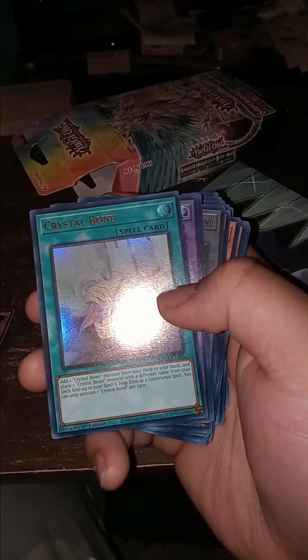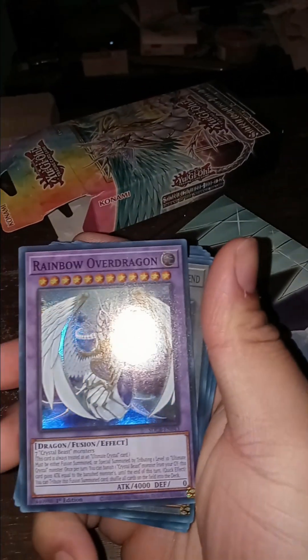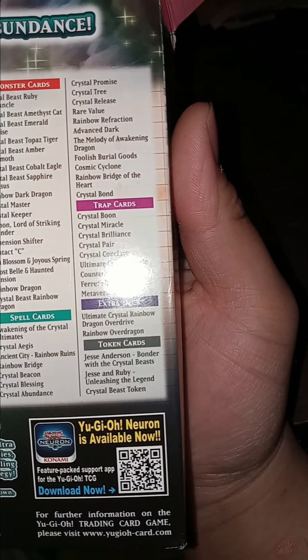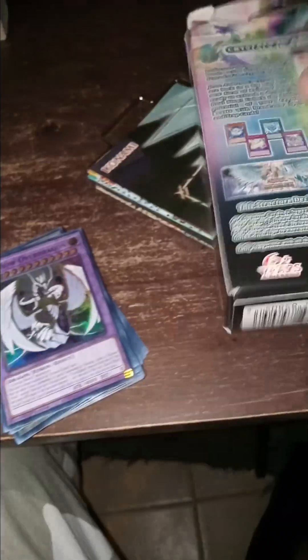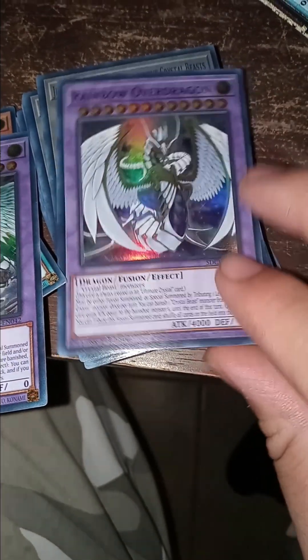Don't know what that is. I thought I only got two — there's something else in here. Over Dragon. Wait a minute, I'm pretty sure I only get two fusions. Let me look at something. Oh, they gave me an extra. Look, all I get is Ultimate Crystal Rainbow Dragon Overdrive and then Rainbow Over Dragon. But — oh, never mind, never mind.